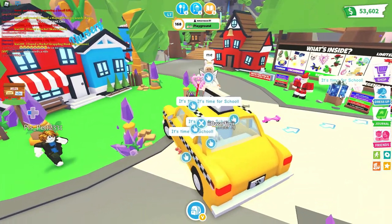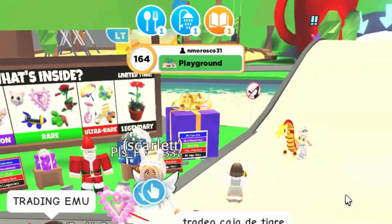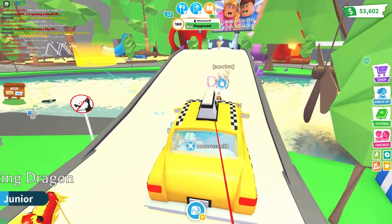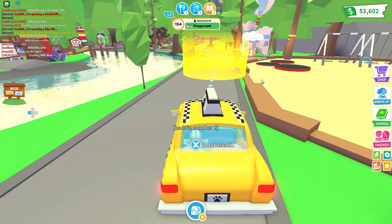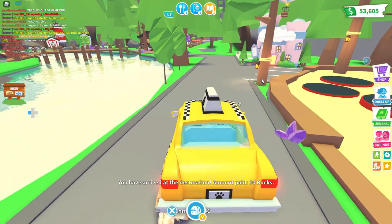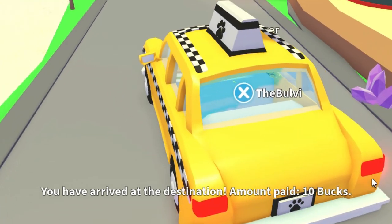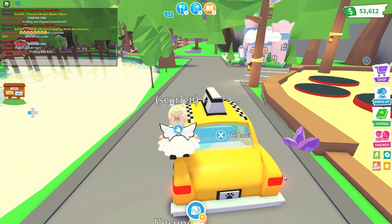It looks like they need the playground, and there's a little timer showing you need to go there. There's a yellow beam marking the spot — perfect. You actually make money off this, which is awesome. She says thank you, and you say you're welcome.